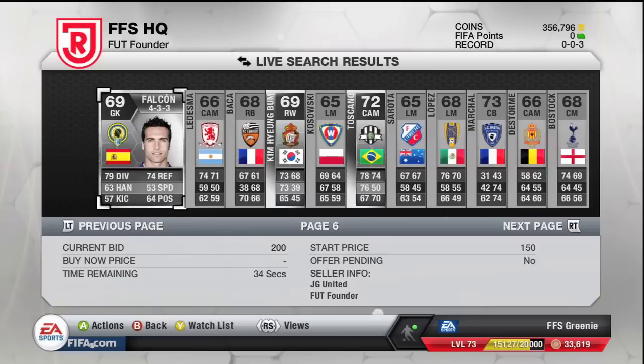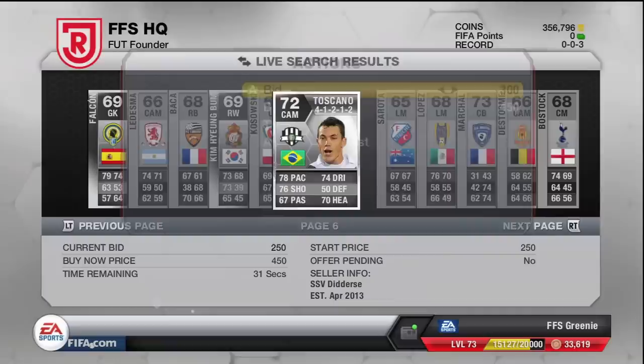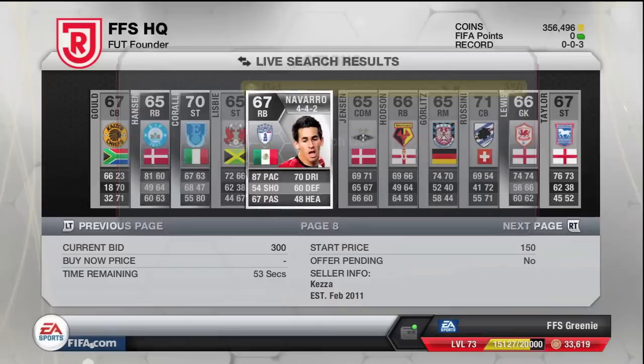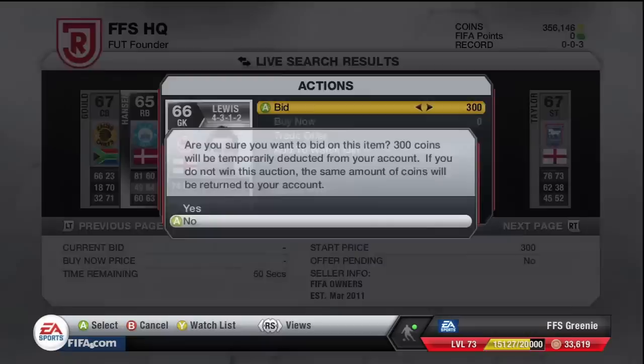Like I said, you're looking for high-rated players — like 74, 72 — in a 4-1-2 formation and the like. High-rated players, fast-paced players, and players in good formations go down really well on this. We'll snag you if we can.